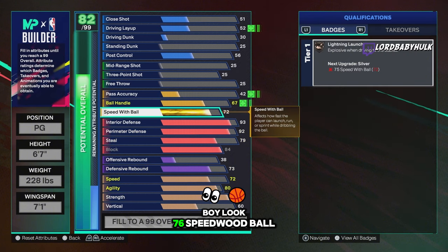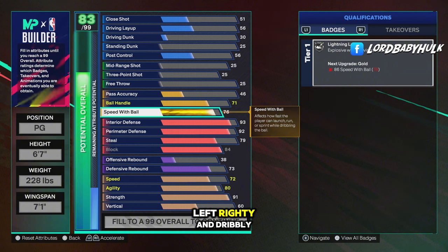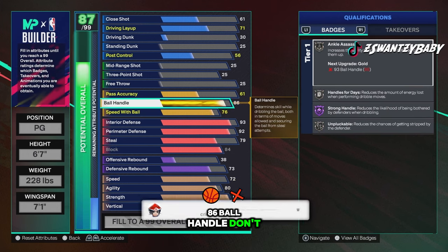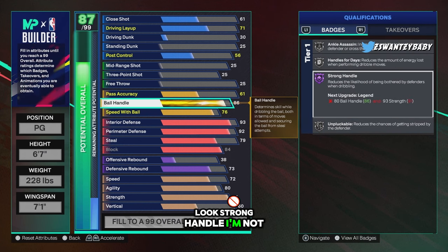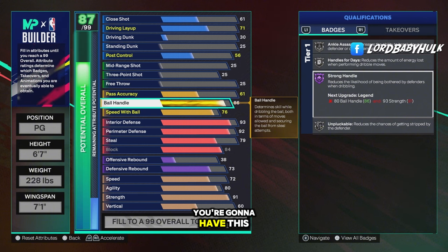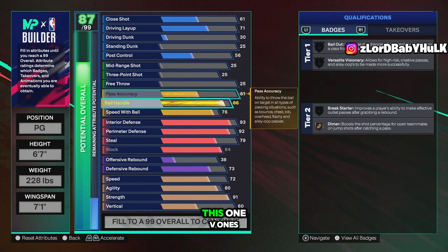93 interior — hold on, 93 interior. Post move lockdown right now. Once you cat break your strength, you're gonna get this on purple. 76 speed with ball — don't worry, it's fine. If you watch my dribble tutorials you will know you can get real left-righty and dribble. 86 ball handle — you'll have silver lightning launch. The only problem is the silver unpluckable, but you got ankle assassin, silver handles for days. Strong handle — if it works like physical handles from last year where you could just run right through someone and dunk, that's broken. When you cat break your strength you're gonna have this at legend.